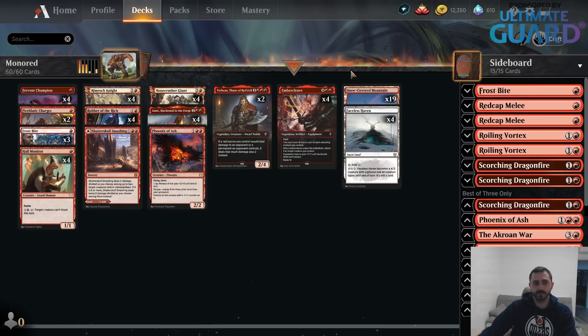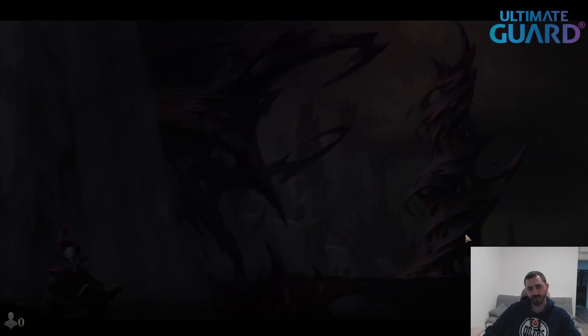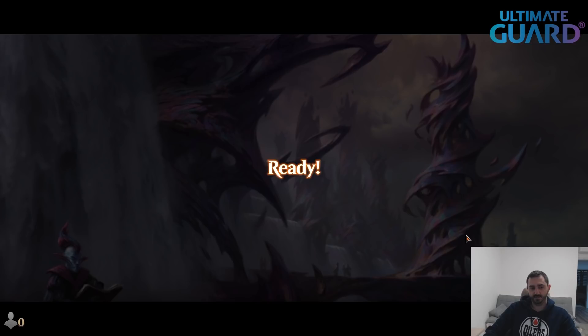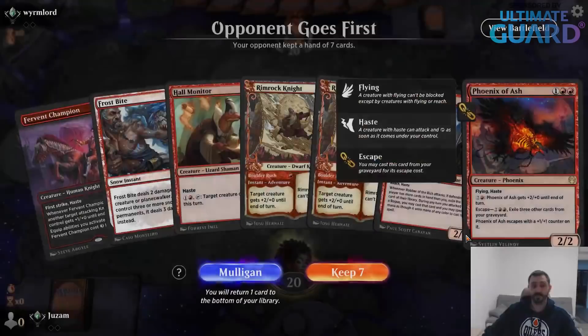So let's play some games. I kind of want to make this like a speed run — just try to see how quickly we can play three or four games, just in case you are looking for a fast deck. There isn't really anything much faster than Mono-Red in Standard. I guess Mono White is a deck, but something like Winota is okay too.